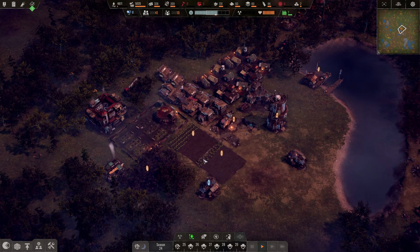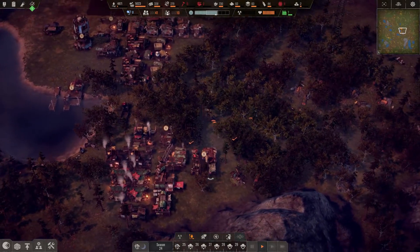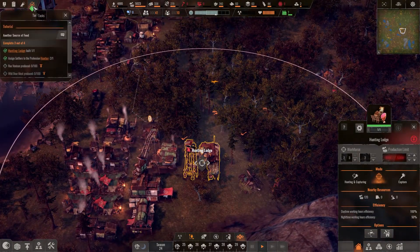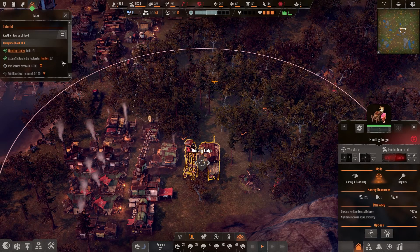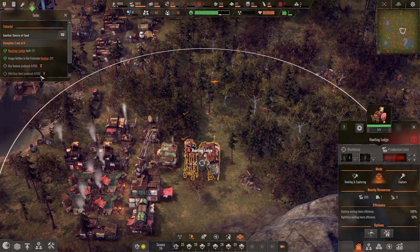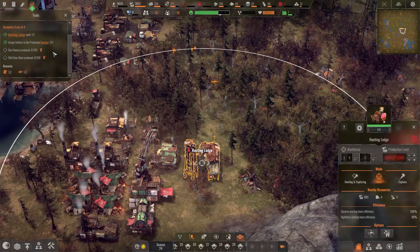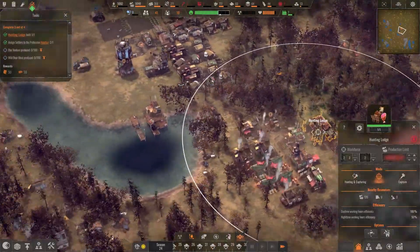Hello everyone, King Hedgehog here, welcome back to Endzone: A World Apart. At the end of last episode we placed our hunter - there he is. We have two hunters assigned, which is good because we need meat to make our people happier and grow the population. We also need 100 venison or 100 wild boar meat to complete the quest, after which the old man will tell us the next step in the tutorial.